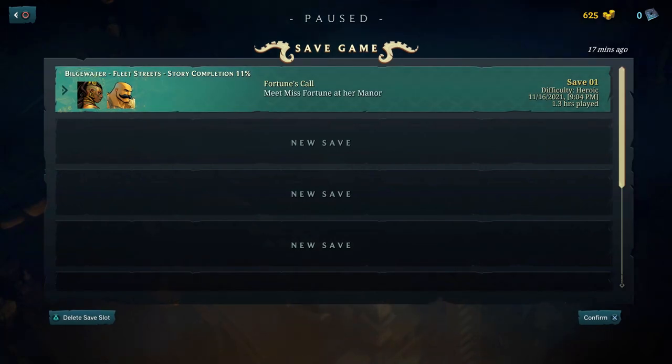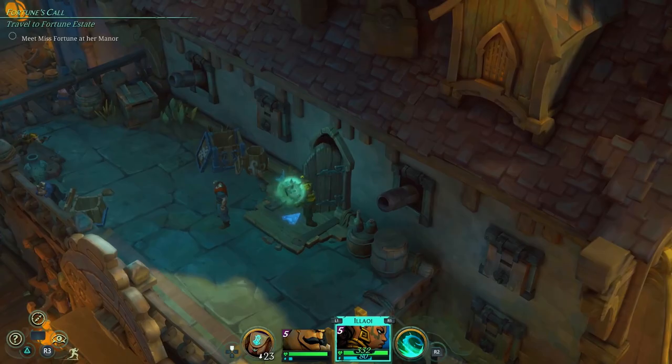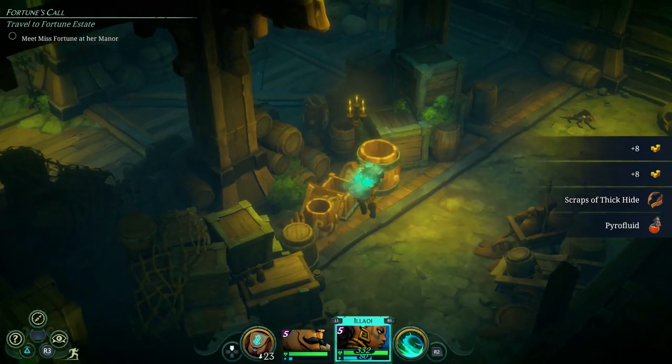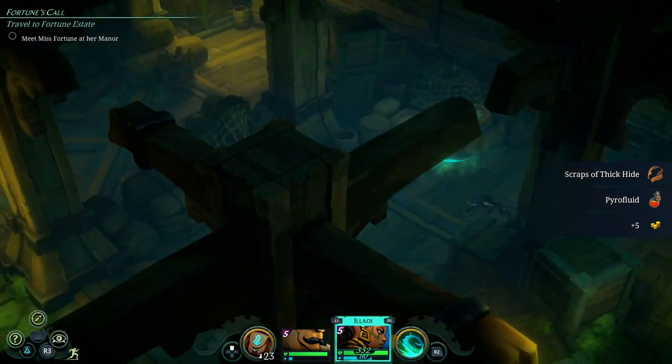I'm just going to make a save just before I go in there because you might not be able to flee, and that is a bit of an issue. Do not be a donut like my friend and use Braum to try and get this chest — he is actually slower than Allawi, who would have thought. These little doggy things, whatever they are, they're level 11 and they will probably one-shot you, so be careful.